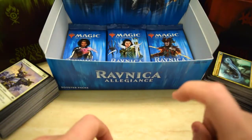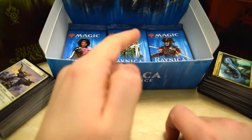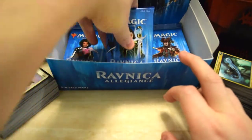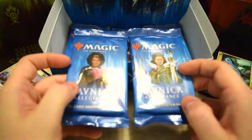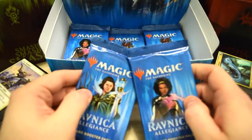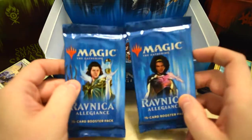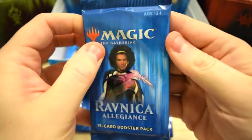Welcome back, it's time to crack some packs and today we are finishing up with this Ravnica Allegiance box. We need to finish strong because so far our pulls haven't been super impressive. We've got some decent things, but our mythic pulls haven't been great. Let's see what we can do and run through this thing.